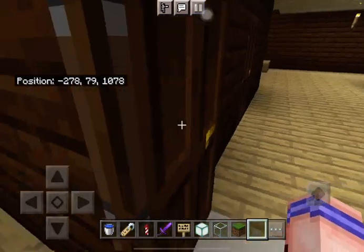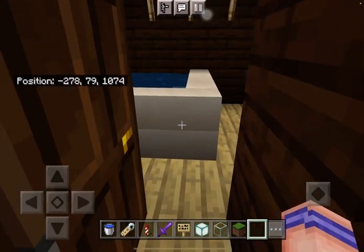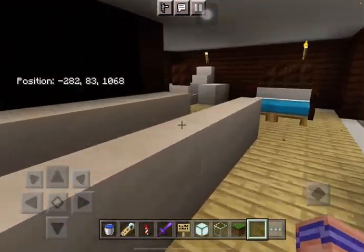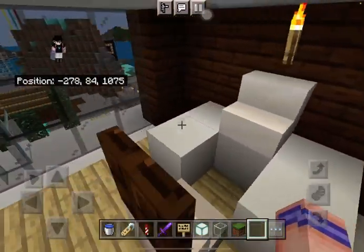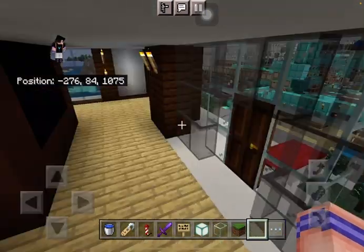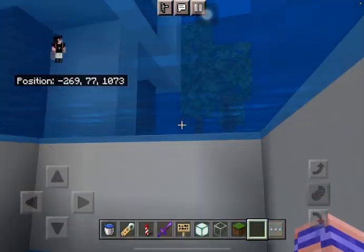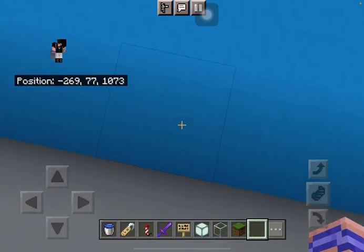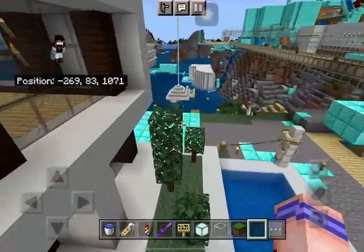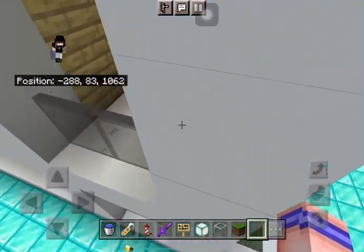He wanted to live here and already paid me - they agreed to live together. I'll show you around here. This is a bathtub. What should I do with the interior though? I made one interior here - there's a big TV. This is the ultimate modern laptop, actually it doesn't look right. If you go here there's a diving board. One day when I was in this house I heard the iron golem's footsteps and got scared. There's a balcony here.